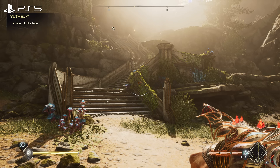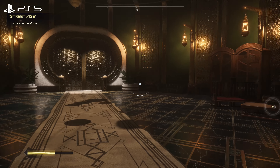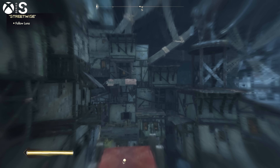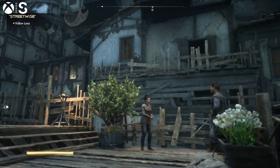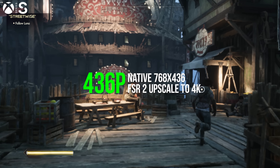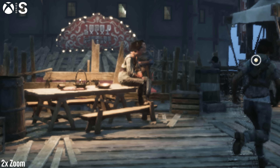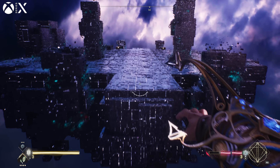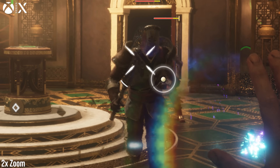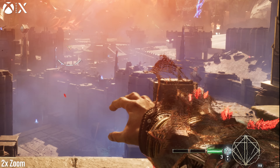Inevitably though, any movement — especially with fine detail on screen — produces clear scaling artifacts. We get this visual noise, almost like a fizzling effect. Even more notable is the state of Xbox Series S. This version also targets 60fps and resorts to FSR 2 scaling to get there, but the base resolution comes in at around 768x436, resulting in a much blurrier image and even more pixel breakup than the other two machines. Immortals has rough edges on all three machines, but more so on Series S — the specular highlights on the city's gold decals break up easily, and even the detailing on the hand turns into pixelated noise when switching amulets.